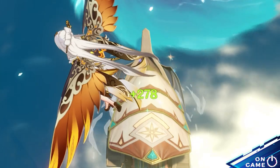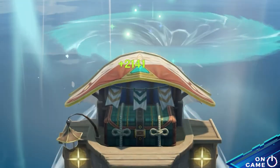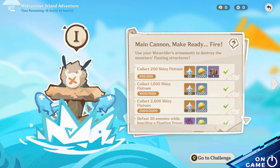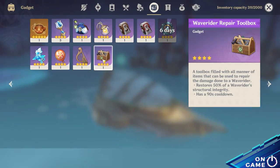The Waverider can repair itself during and after combat for a small amount of health. Hop in again to restore a big amount. In a pinch, use the Waverider Repair Kit that you get from completing an event challenge.